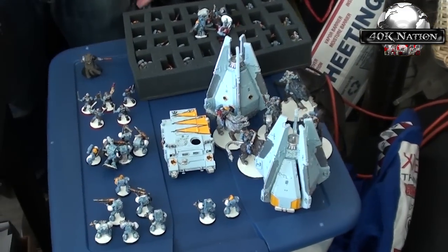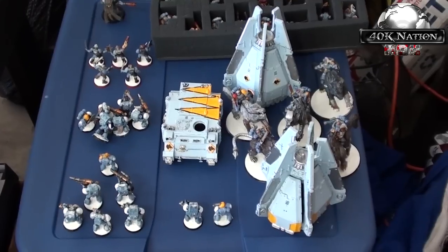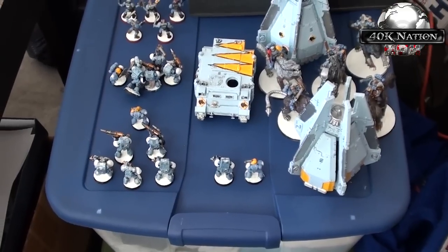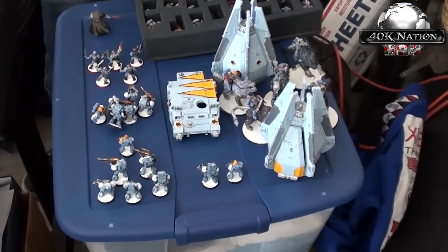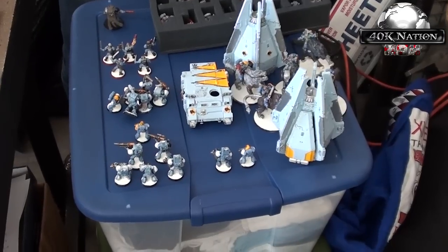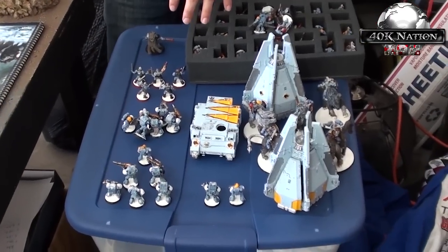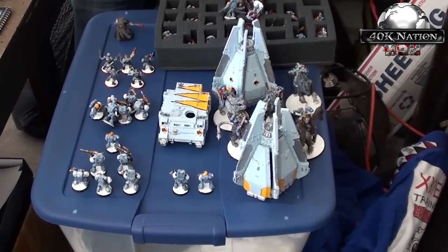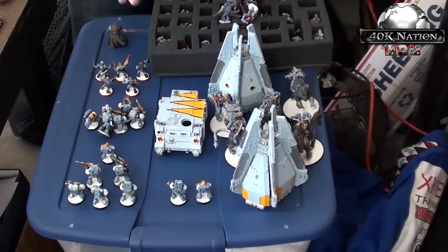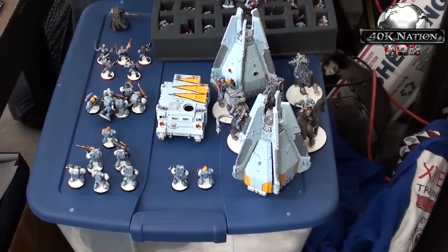My list today is kind of weird. Raj and I were talking about a weird idea one time about Long Fangs with multi-meltas with Logan Grimnar in a drop pod — just something stupid but too pricey to do. For fun, I'm going to try it. At 1850, this is a little heavy, so I don't recommend anybody tries it. Do not try this at home, kids. I've got Logan Grimnar with six Long Fangs, a captain, and the rest all with multi-meltas in a drop pod. Then I've got an entire squad of Thunderwolf Cavalry.